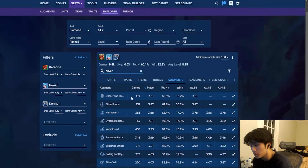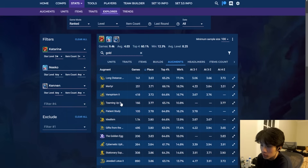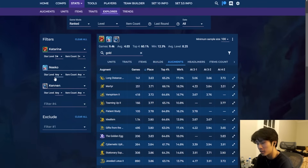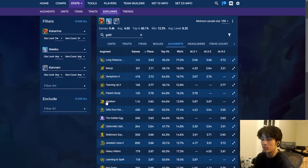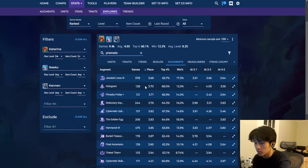For augments: silver includes 1-2-3s, EXP, Empirism, Harmesis, Pandora's — good because the comp requires specific items and Katarina's items aren't flexible at all. Long-Distance Pals, Martyr, Vampirism, Teaming Up, Patient Study, Idealism, Gifts of the Fallen. For gold: Uplink, Stationary Support, Jeweled Lotus, Heavy Hitters, Learn to Spell, Not Today. Long-Distance Pals is extremely strong with crowd divers — it's one of the strongest things I noticed. Idealism works on your superfan Hodge as well. For Prismatics: Jeweled Lotus 3 is surprising but crowd divers are really bursty and look to end the fight within the first 10 seconds. Hologram, Freaky Friday, Stationary Support, Uplink, Egg, Arm Assist, Fairy Treasures.